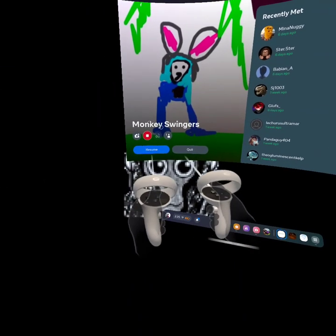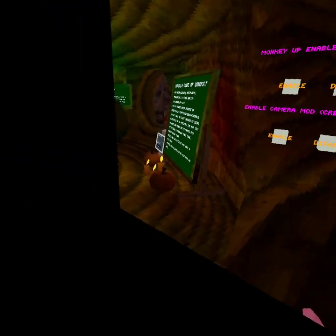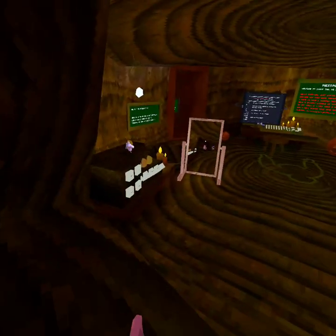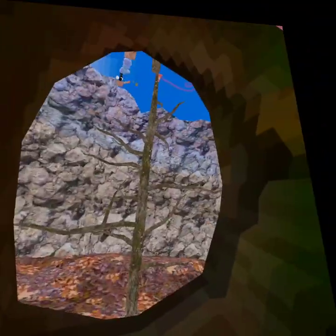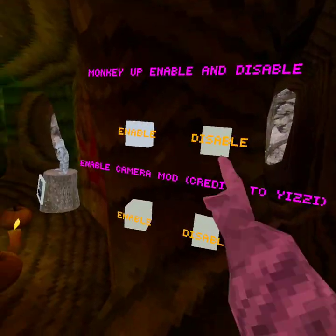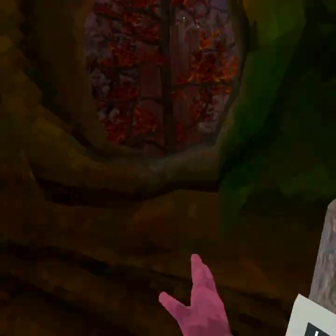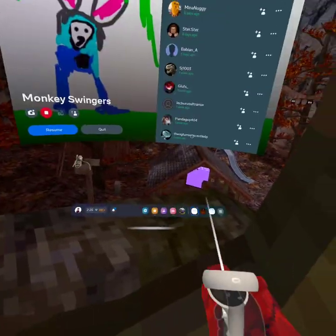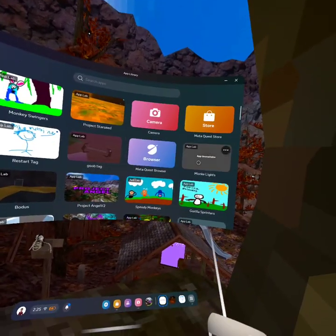This game is called Monkey Swingers - kind of modded, there's no mod menu, but there's only-up mode and there's a fake camera mod, and you have a bunch of shiny rocks. This is the Monkey series. We also have Monkey Lights - same thing but there's more stuff to it.